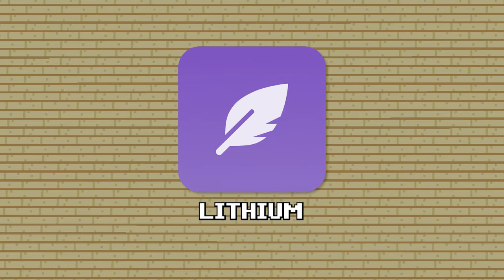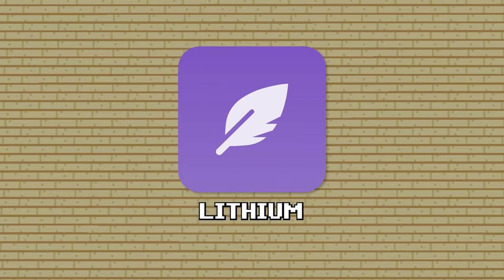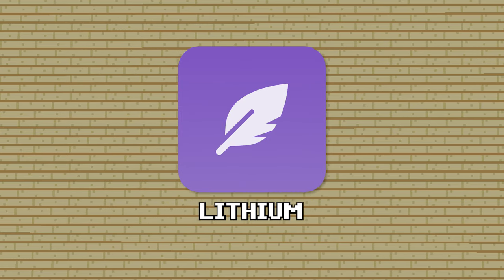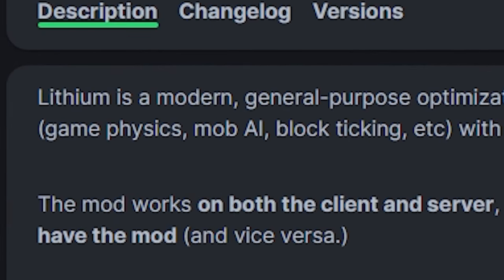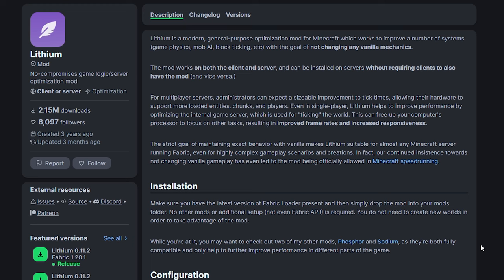The creator of Sodium has also made another mod called Lithium. They describe it as a modern, general-purpose optimization mod for Minecraft, which works to improve a number of systems — so game physics, mob AI, block ticking, and a lot more. I would always recommend installing this mod alongside Sodium, as it just improves the game a lot more and will enhance your FPS even further.